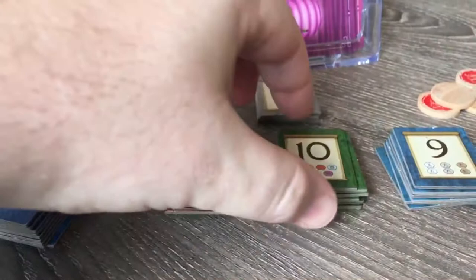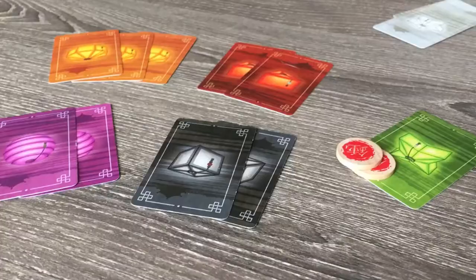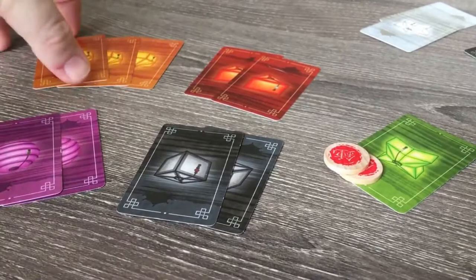If there are 2 or more scoring tiles of equal value, the player may choose which one the grandmaster takes. When using favors to exchange lanterns, the grandmaster will always exchange for a lantern of the color most available to the player. If there is a tie for most available, the player may choose which color lantern the grandmaster returns.